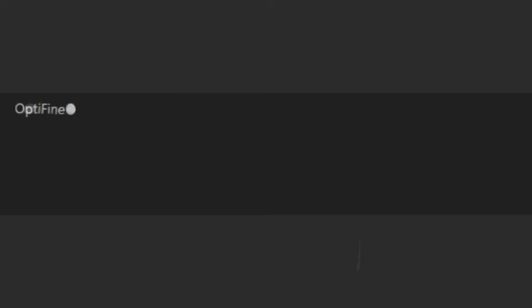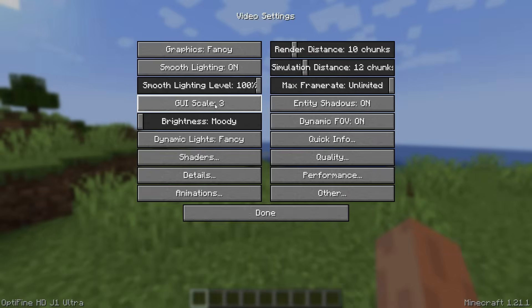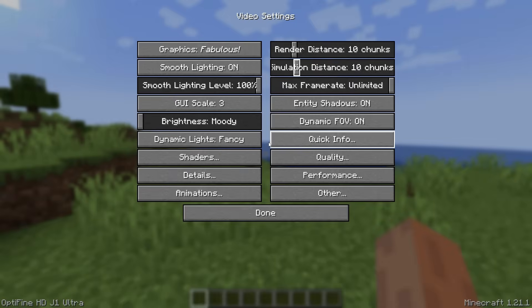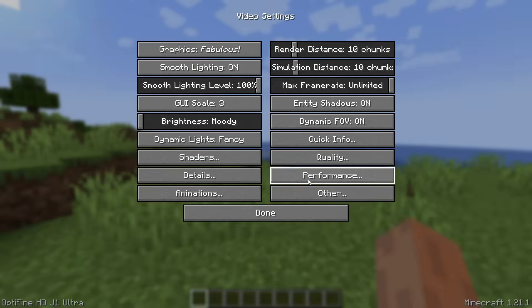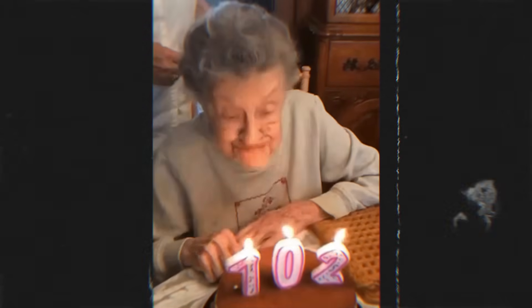I bet you have. Everyone and even their grandma knows about Optifine, and everyone is still using it. Optifine is a mod that optimizes Minecraft. I'm not a programmer, but all I know is that it makes the game run better somehow. For years it's been the go-to fix for lag. But here's the thing: Optifine is old news. It's not the best option anymore.